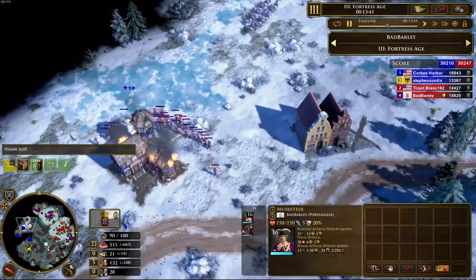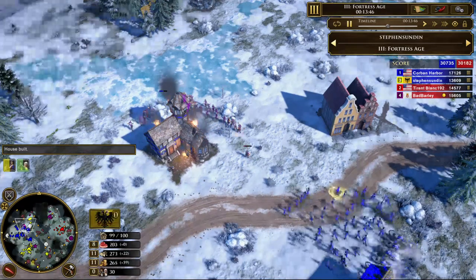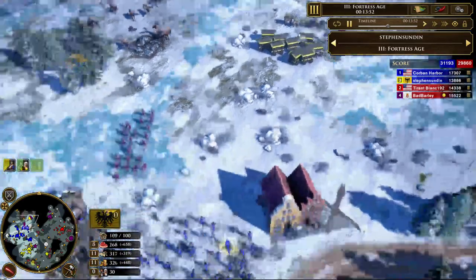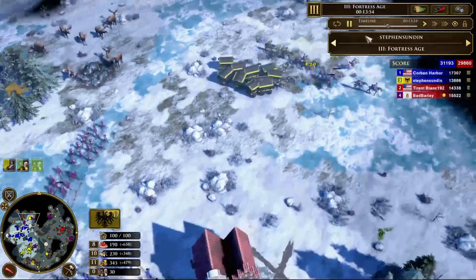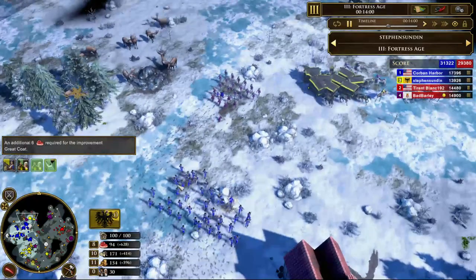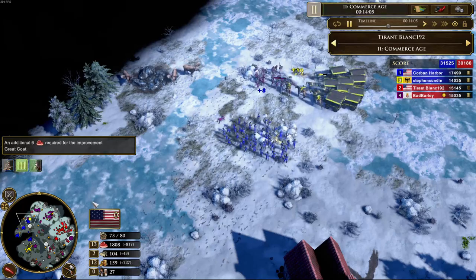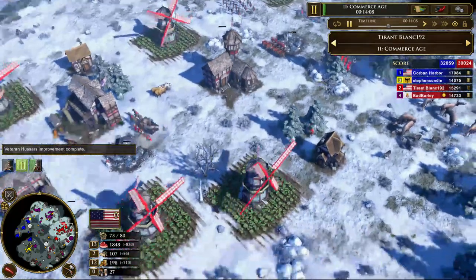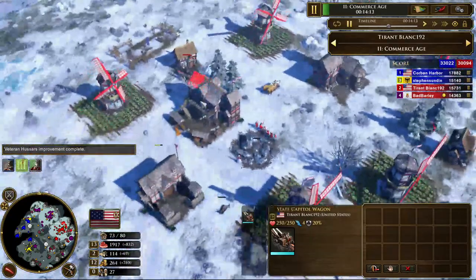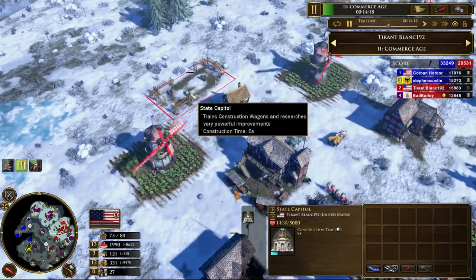This is not a battle he really wants to take, as we have enclosed around his forces with the right counters and it's just not going to look good for him. Tyrant is just starting to age up to three right now. His next shipment was, in fact, the State Capital, which is what I would have done — and he's going to be going up to age three momentarily. I expect to see Statehood here in a second.